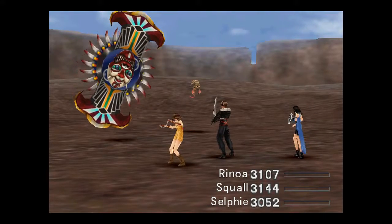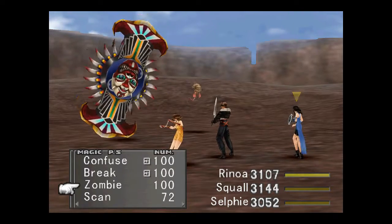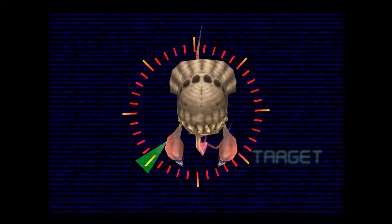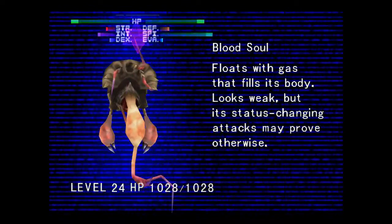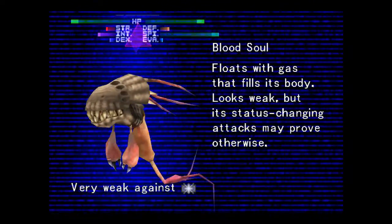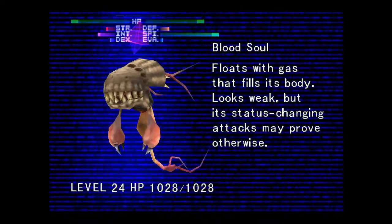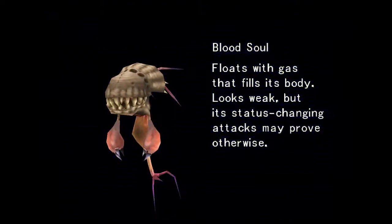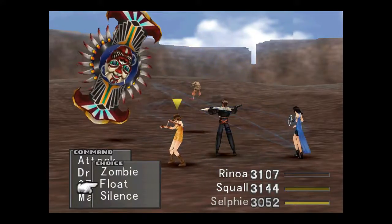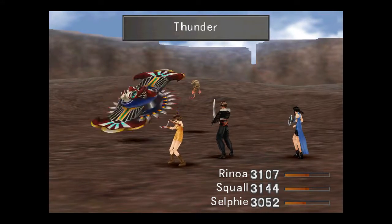I might as well just cast Scan so you guys can see the stats. And I'll go ahead and draw - ooh, you can get Float from the Blood Soul as well. Blood Soul floats with gas that fills its body. Looks weak, but its surprising attacks may prove otherwise. It's very weak against Holy, weak against Fire, and strong against Poison. Its HP is just over a thousand, so it's not strong. You might want to draw some Floats from it - Floats will come in very handy quite soon. They really help out with the area we're going to.